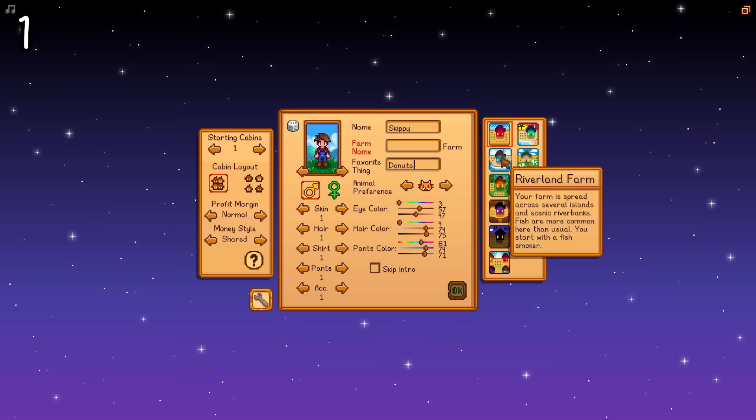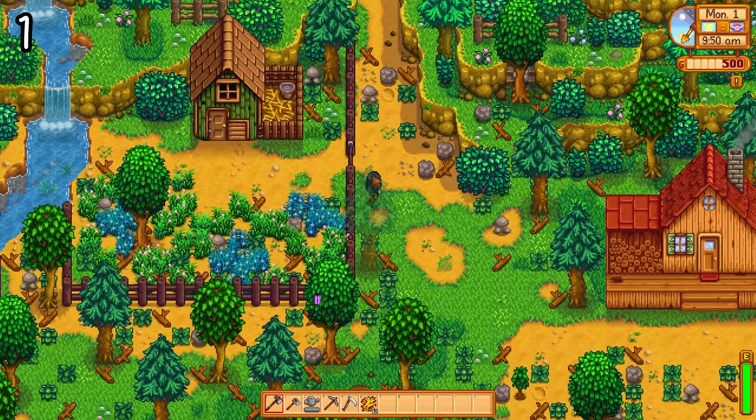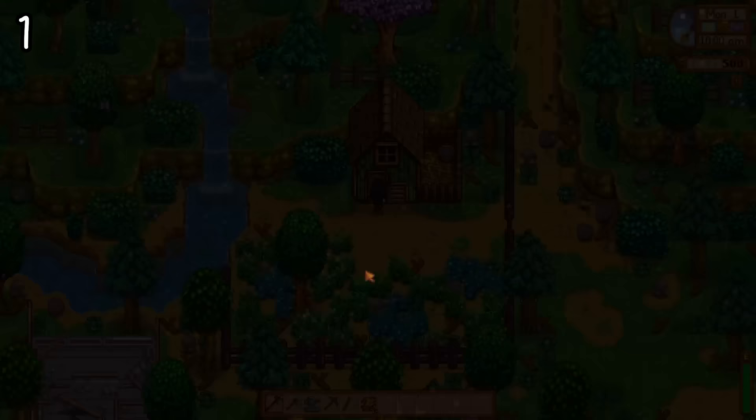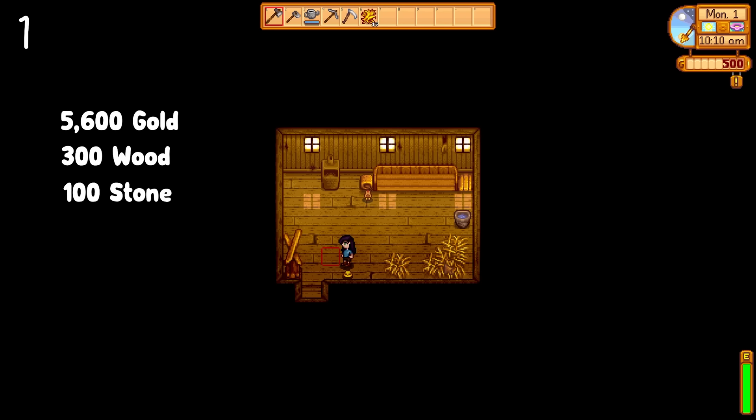When you're creating your farm, there are three new things in the menu. The first being the new Meadowlands farm, which Concerned Ape told us about one day before launch. This was super unexpected, and it really gave me some thought on what I would be doing with this new land. The Meadowlands farm already comes with two chickens and a small coop. This is a huge game changer for a new farm — it will save you 5,600 gold, 300 wood, and 100 stone, which is huge when you're starting out.